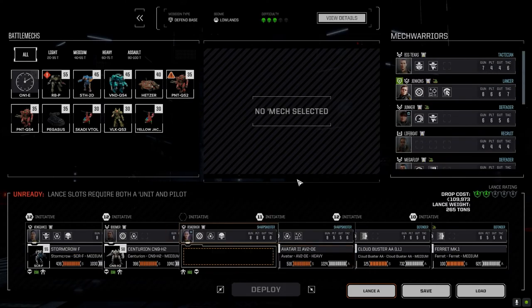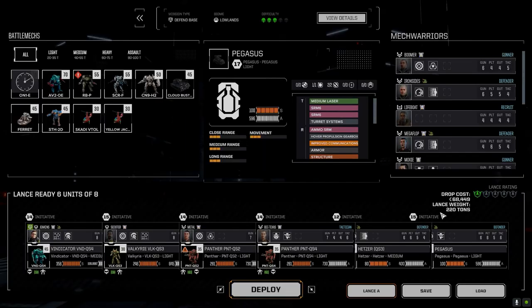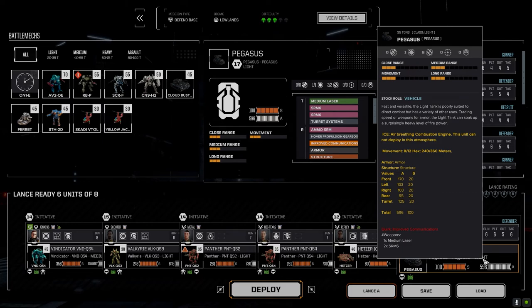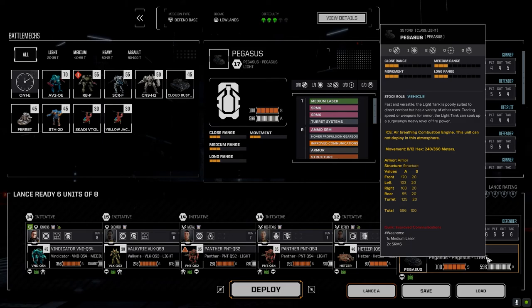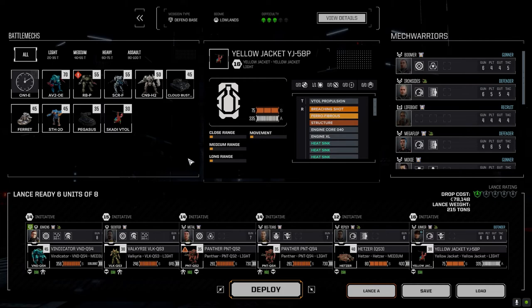Let's load our main lance up. I want to leave the Pegasus out this time because I'd like to try and get this Yellow Jacket working — I'm interested to see that plasma cannon and how well it does. If we had it in the last fight it might have helped a bit for crowd control when mechs are grouped up, stopping some guys from firing for a few turns. Let's bring the Yellow Jacket this time and see how it does.